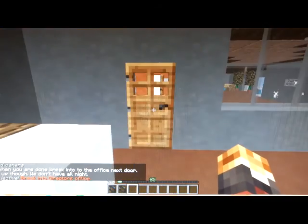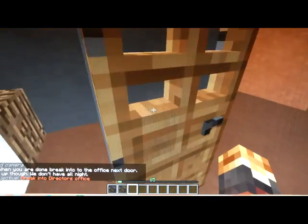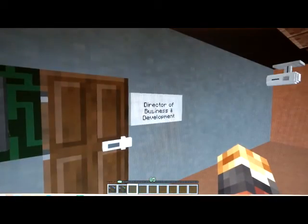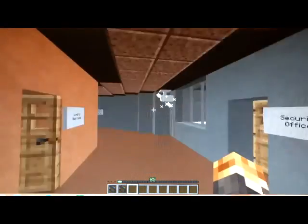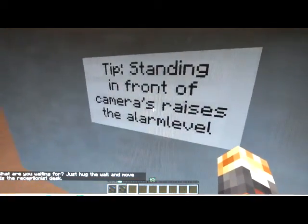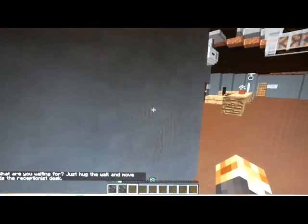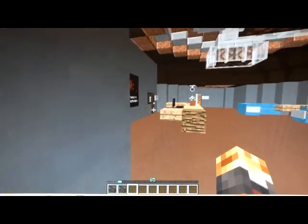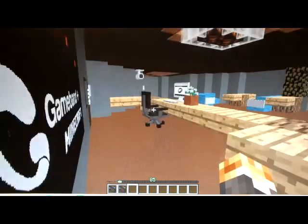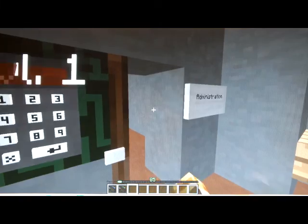When you're done, break into the office next door — hurry up, we don't have all night. Break into the office next door — that's the mentor talking. Where's the office? Just hug the wall and move towards the receptionist desk. Administration — is this what he was talking about?